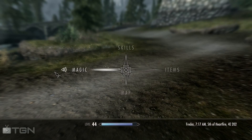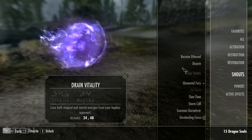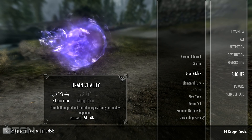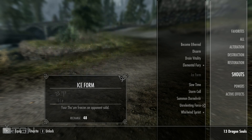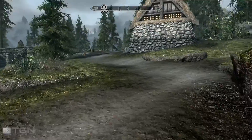Oh, not items — I need magic. See what kind of shouts I have. Maxed, maxed. I suppose I can unlock that. Ice Form. And all those are maxed.